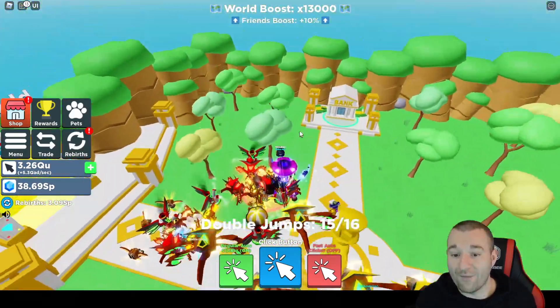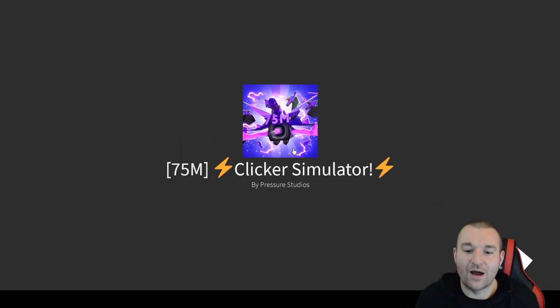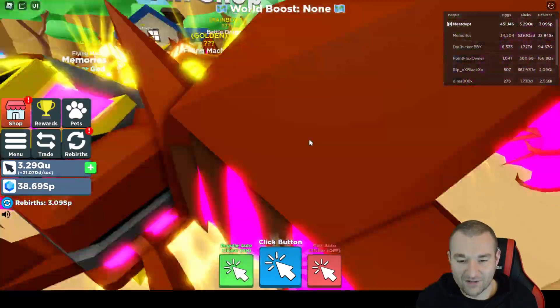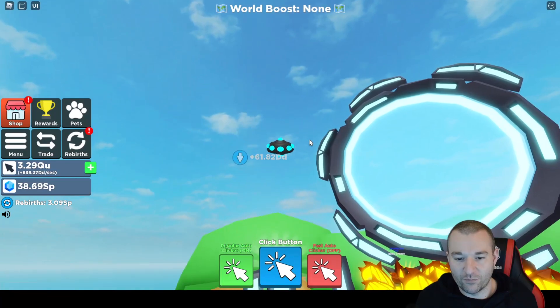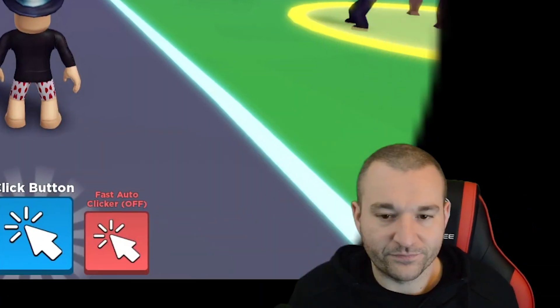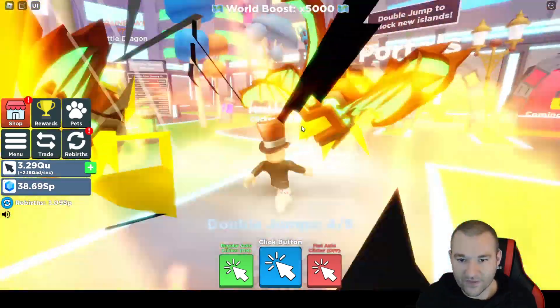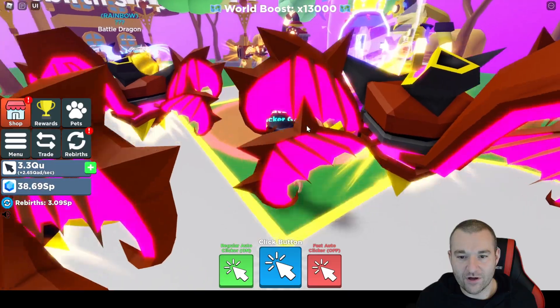I got something way better to show you guys. So let's go ahead to the steampunk world so I can show you what I'm talking about. I'm super excited about this. Let me put my auto clicker on and let's go up here to the portal. Have the little UFO come and abduct us — only game you really want that to happen in, I suppose. So we're going over to the steampunk world right now.